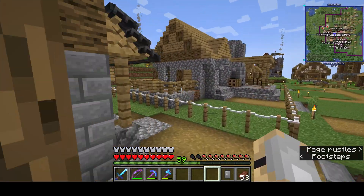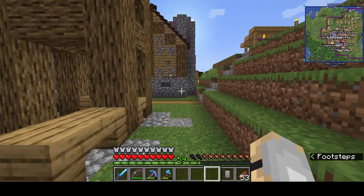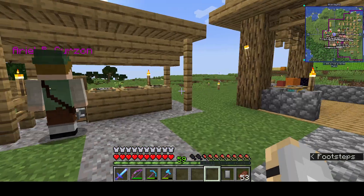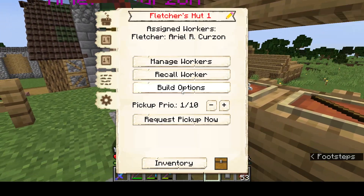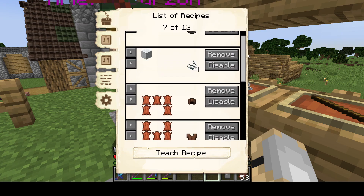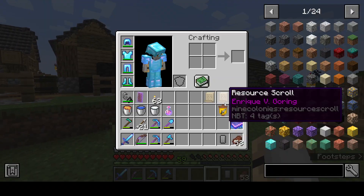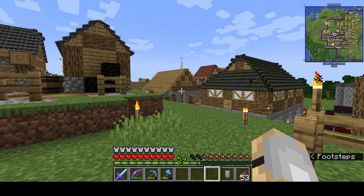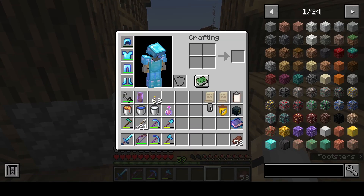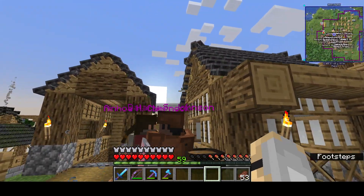There's a couple more things up here. So this one is the fletcher — they can make bows, arrows, leather stuff, fishing rods, wool into string, all that. Oh this is glowing — so you'll be able to see a raid tonight actually. Didn't plan on that. So this is the mine — is it actually going to happen soon? Yeah.